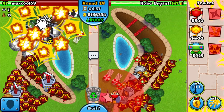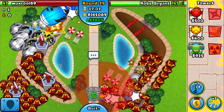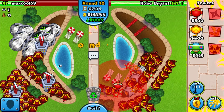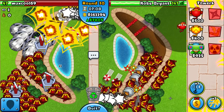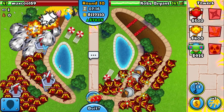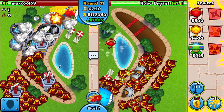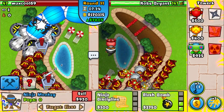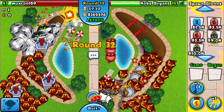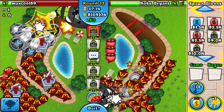Keep building defense. This strategy definitely has a lot of micro involved. His strategy isn't much micro — he just builds defense and uses abilities, but I'll have to constantly sell and rebuy the Ace ability. Okay, round 31 — I'm using my ability and rushing him. Let's go! He didn't slow down, so we have an advantage already.